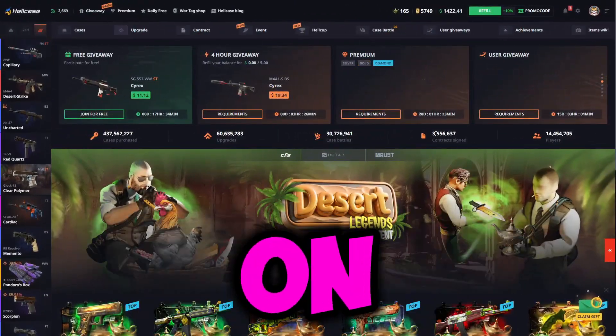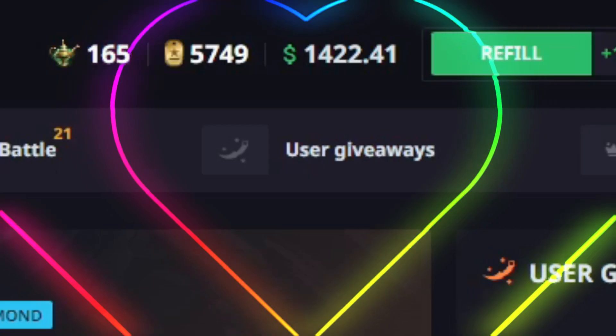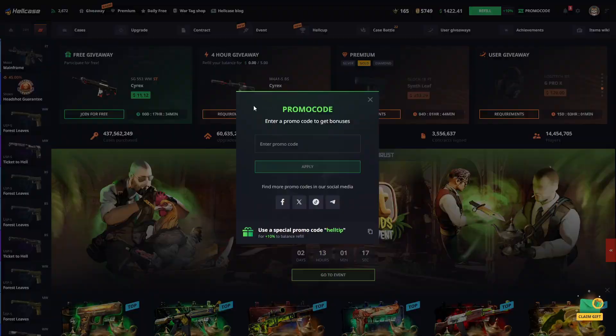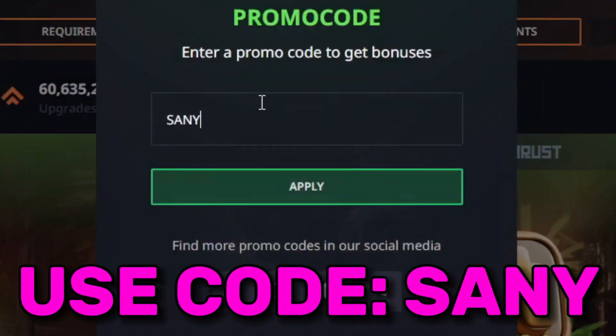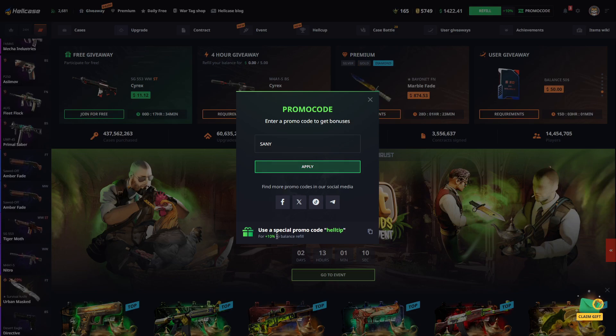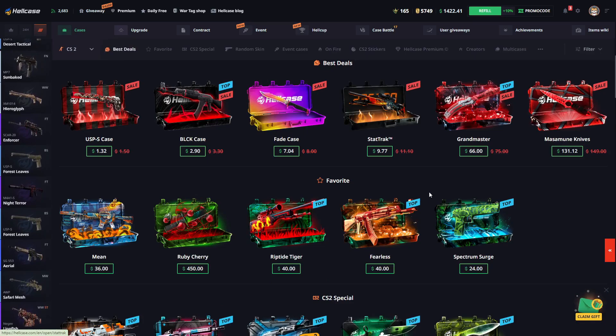Hello friends, today we are on HellCase. We have a balance of $1,400 and we will try to increase it together. If you also want to join and hang out on HellCase like me, you can get an additional 10% bonus by using my code in the promo code section. This way your application will be sufficient and you will also be able to start benefiting from the 10% bonuses.